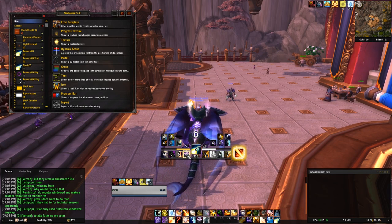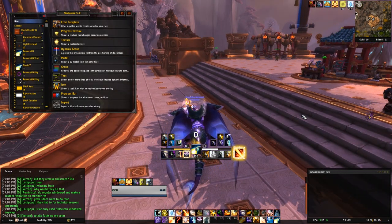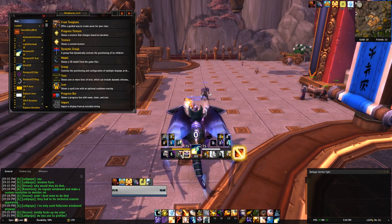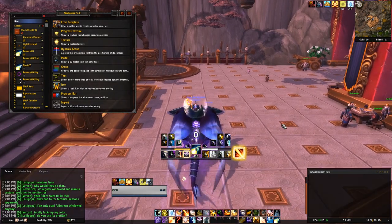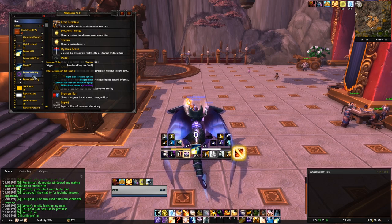Previously, before I modified it a little bit, it used to have other icons that are no longer relevant. For example, it used to have a cooldown for Power Word Shield right where I now have Everyman for Himself. I already modified this Weak Aura for my personal use — I replaced the Power Word Shield and also replaced one of the cooldowns. I put Desperate Prayer right here.